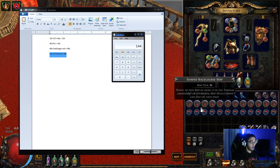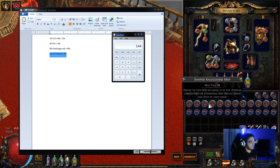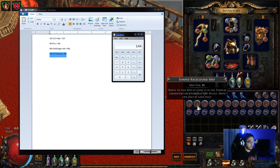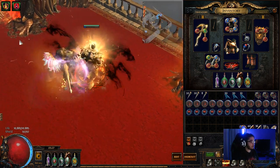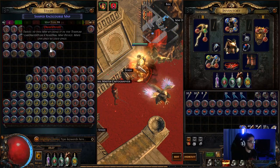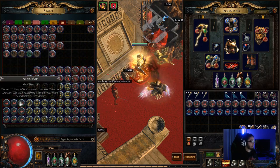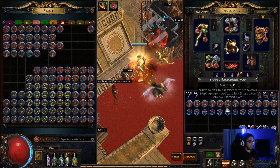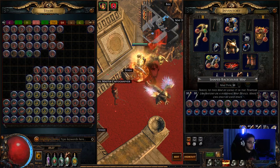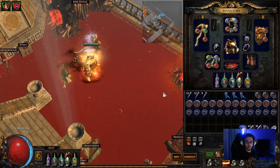So to break even, all we really need is 7 beachhead maps — that's it. If we can pull out 7 maps, they sell for 15 to 25 chaos each, but since it's 20% quality you can easily sell for 20 chaos. So 7 breaks even. This is not including the map return that you'll get — out of the maps I'll also get my Shaped Ashen Woods, my Shaped Racecourses, my Shaped Bog maps, even my Abyss maps can drop out of there too. One other thing to note is that the map actually does acquire value if it breaks and doesn't go the full way.